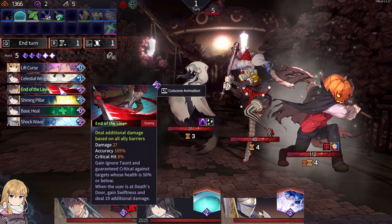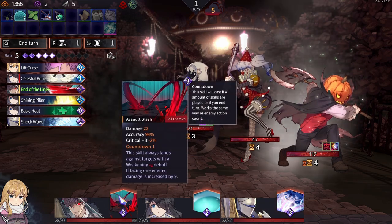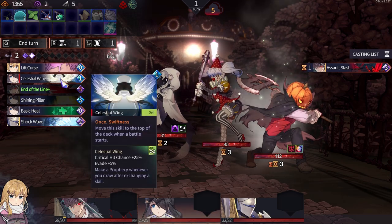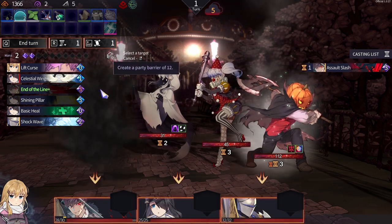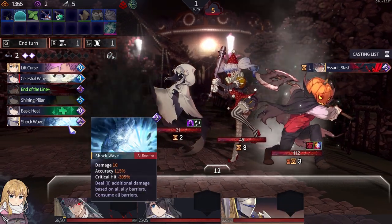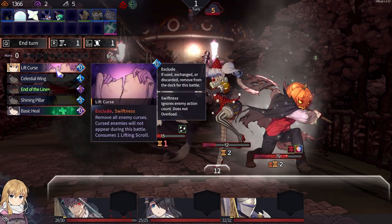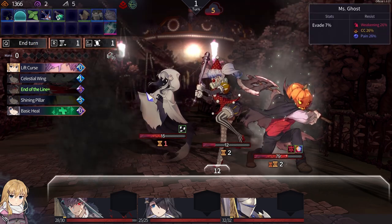Eel — don't need it right now. Shockwave — don't need it. Protection against that guy. And Shockwave. Oh, jumped over, huh? Don't need any healing. I can lift a curse — don't want to. Ended there.